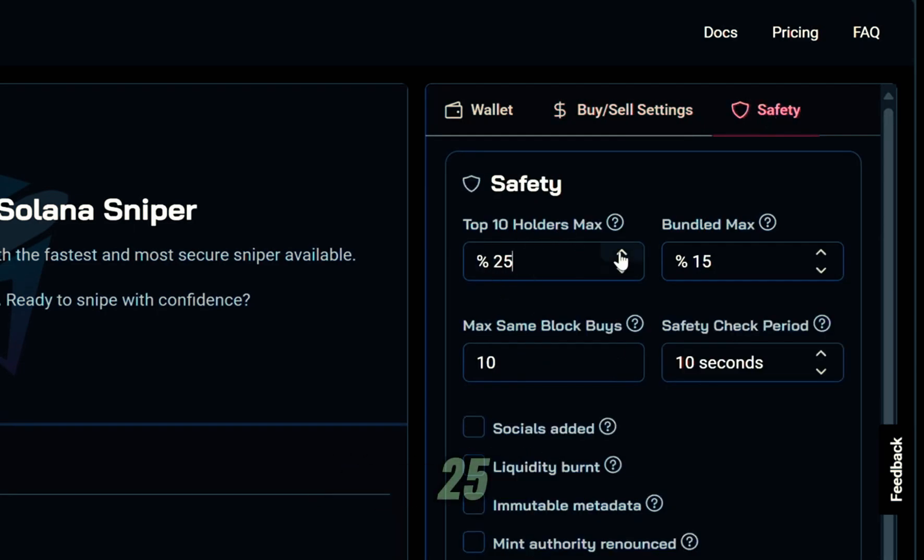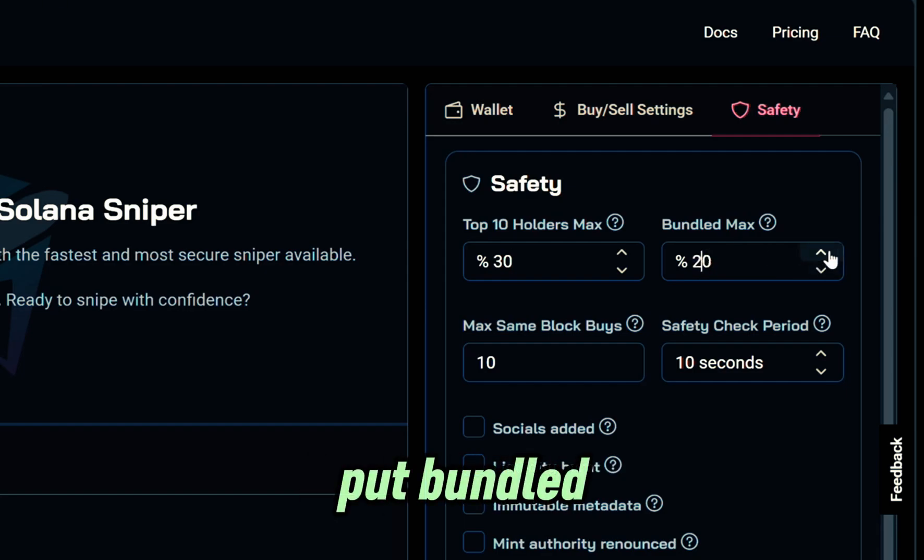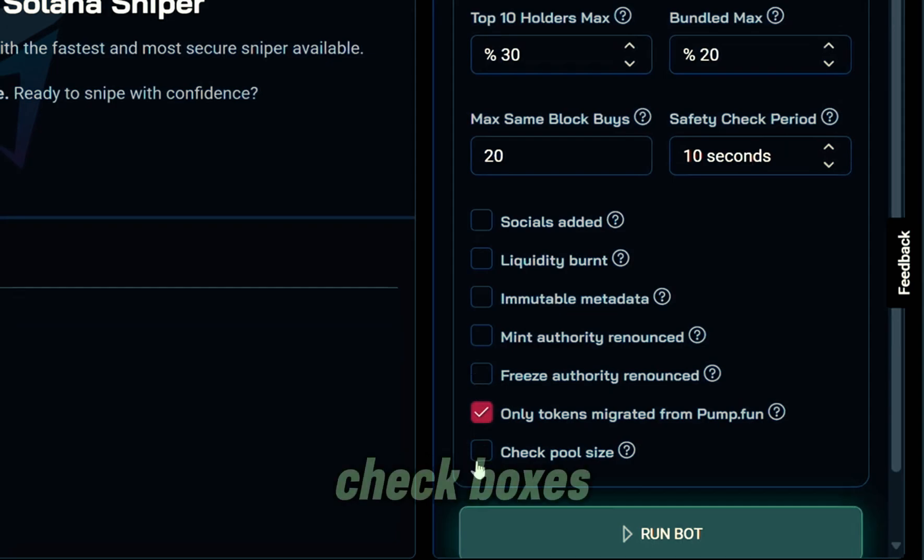For the top 10 holders, mine is currently at 25 — I'll bump it up to 30. For the bundled max, this is the maximum bundled percentage we can tolerate. Bundled means that devs bought at the exact same time as the token launched — not an immediate red flag, but the percentage of bundles does matter. I'll set bundled max to 20%. For max same block buys — the maximum number of buys in the same block when the token is launched — many same block buys might indicate insider trading, so I'll put mine at 20. Safety check period I'll leave at 10 seconds. For the checkboxes, I'm leaving most empty and only checking 'only tokens migrated from pump.fun,' because it covers the majority of filters I left unchecked.